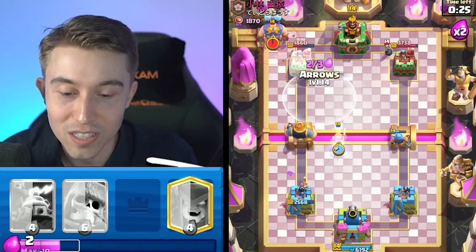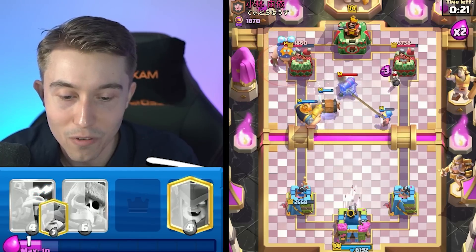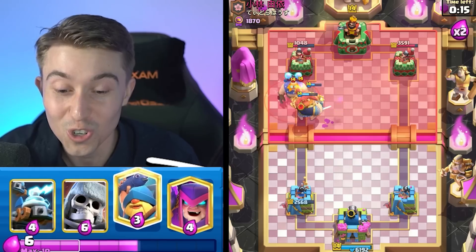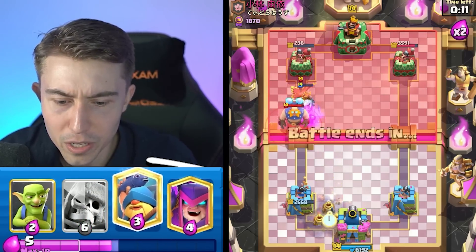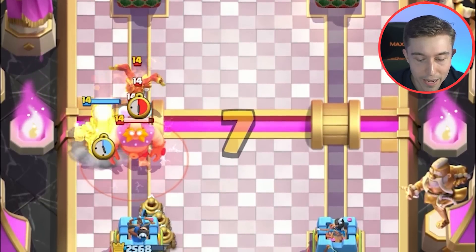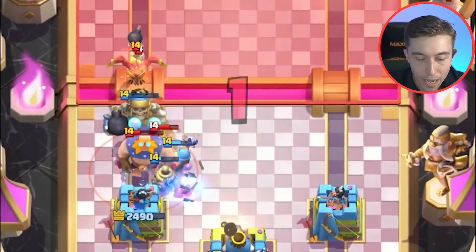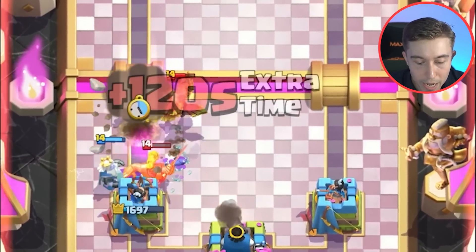I'm gonna go Royal Ghost here to snipe the Cannon — it levitates and goes over the river, allowing you to lock on the Cannon a bit faster. Then I'm gonna go Arrows on the Bomber and the Cannon again, and the Royal Giant locks on the Tower and delivers some juicy damage. We're gonna go in for Zappies again. I think we're A-OK if we can defend this. So I'm gonna go Giant Skeleton really high up, then try to go in for a Fisherman in the middle — he's probably gonna Tornado everything together. I don't think the Golden Knight is gonna be able to take our entire tower.